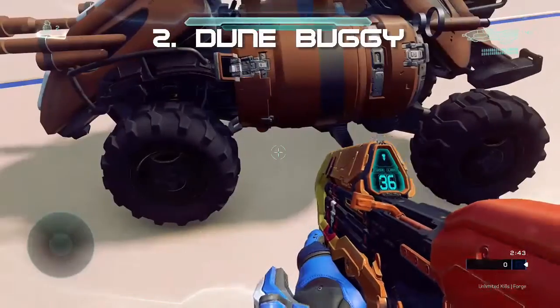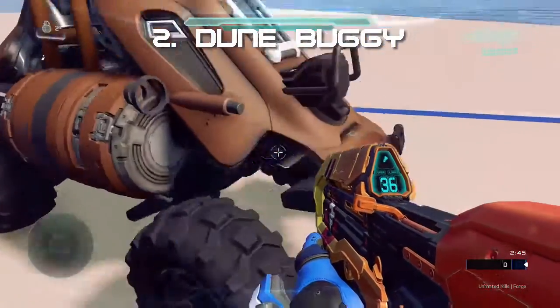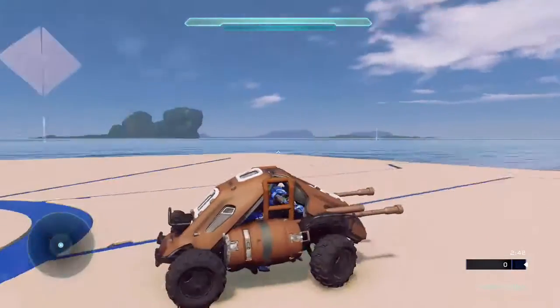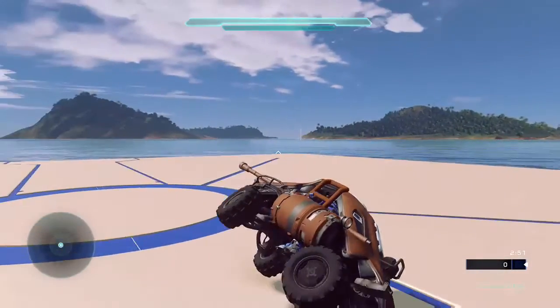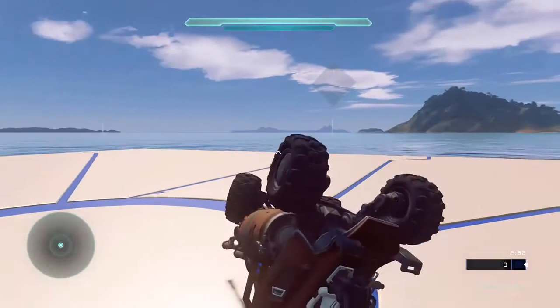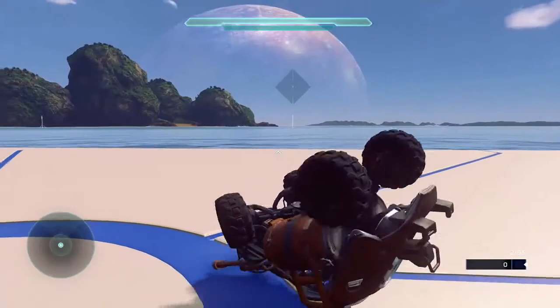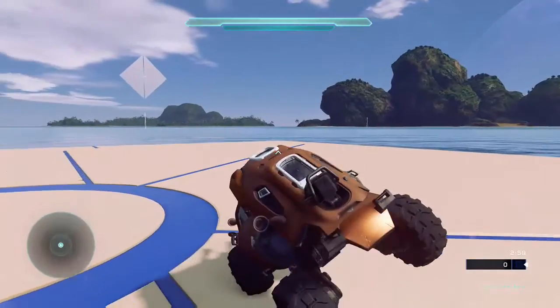The next vehicle is a dune buggy, and it actually does look like a dune buggy. I really like the design — it looks cool and it's also drivable, which is great. If you want to make a desert-style racing map, this would be really good for that.